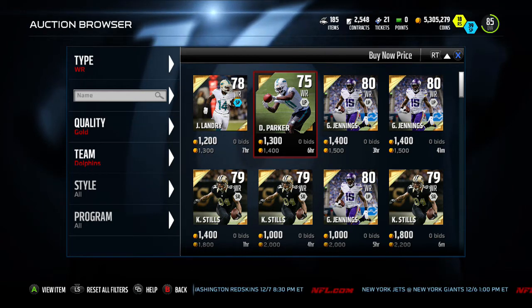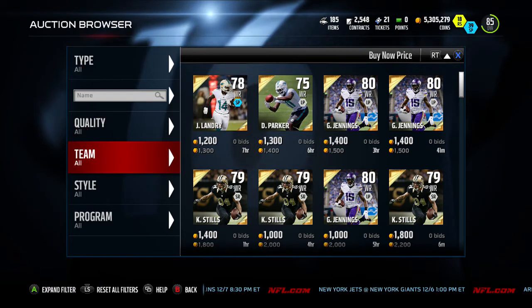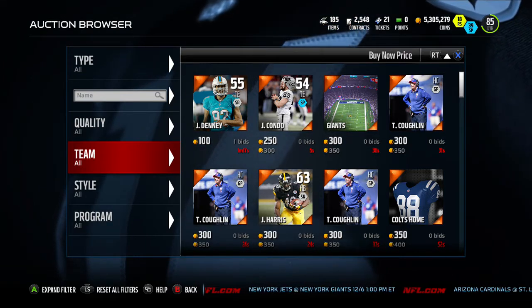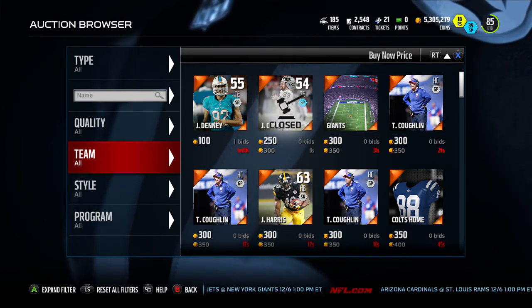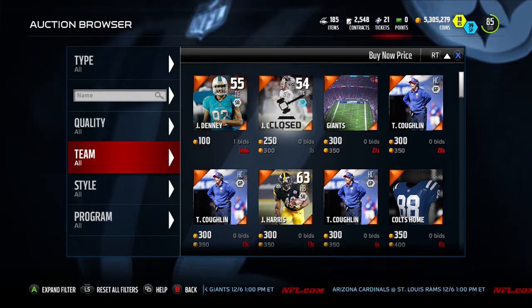Hey guys, MuttGamer back here for another video. In this video we'll be doing another episode of my budget squad series, where I show you five players at each position that will be the best for your buck — budget-style players who still have great attributes and can be great assets to your team overall.